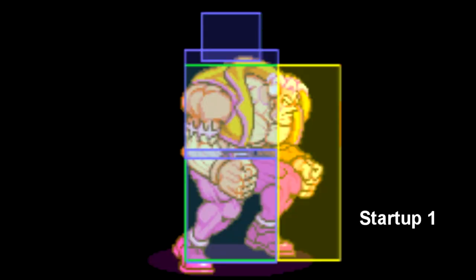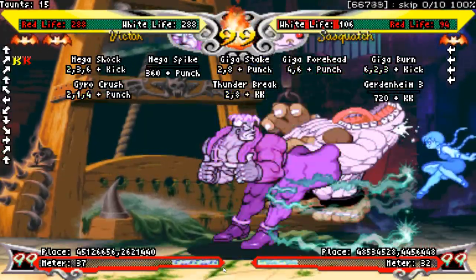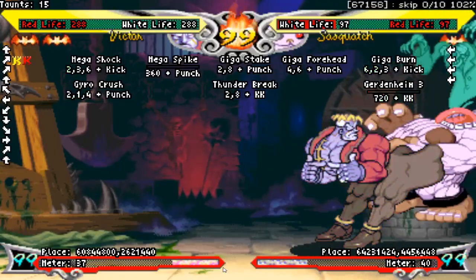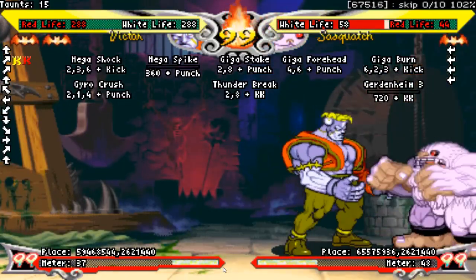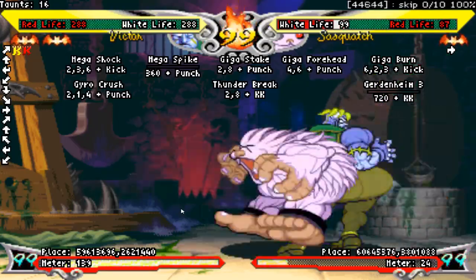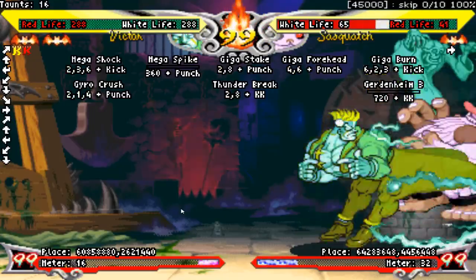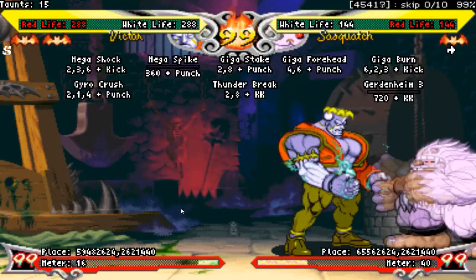Gartenheim 3 is a 1-frame EX command throw activated by doing a 720 and 2 kicks. It's as fast as Mega Spike and it has twice the range. The damage on this is absolutely incredible — to my knowledge, it is the highest damage EX move in the game. If you can ever land this move, you should. Having to input a 720 means you either have to buffer this from a normal or a jump-in. The bigger range allows you to do tick throws with it, which are difficult but definitely worth learning. I'll link a video going over different 720 setups — there are a lot, and I'll let Arcade Legacy cover those. I highly recommend you check it out. Alright, that's about it, let's move on to Victor's general game plan.